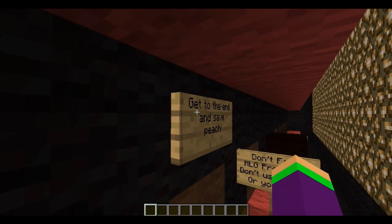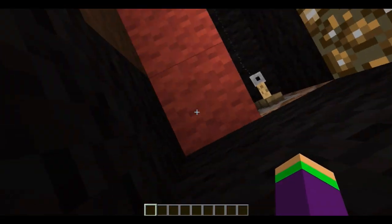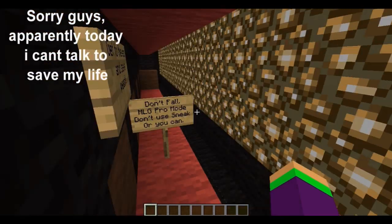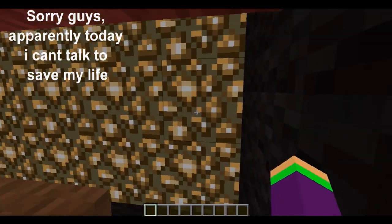So the objective is to get to the end and say Peach. Now, there was a texture pack for this, to make it look like actual Donkey Kong. But when I plugged it in — I'm going to blame MC Patrick for this — it didn't work. It came out with the default texture pack.